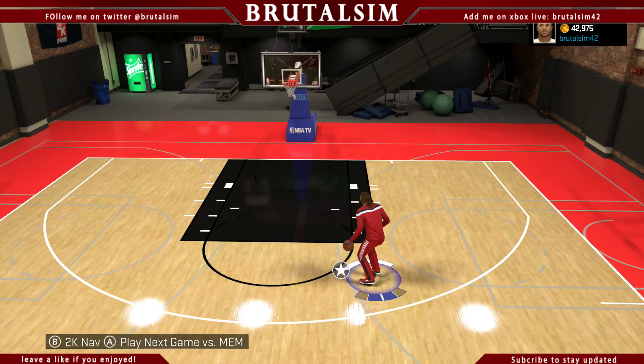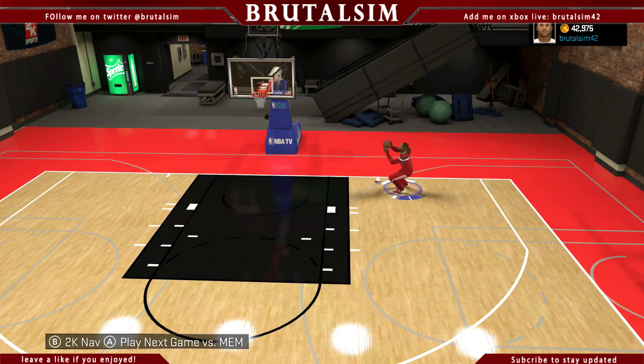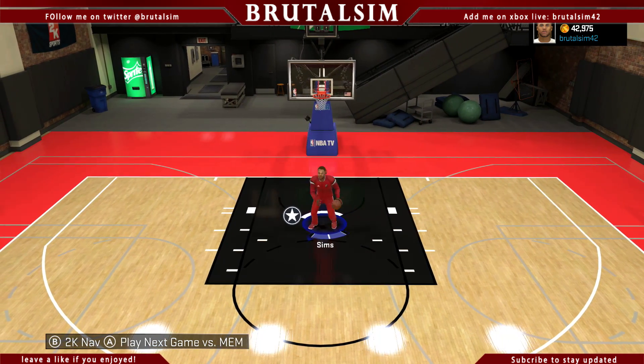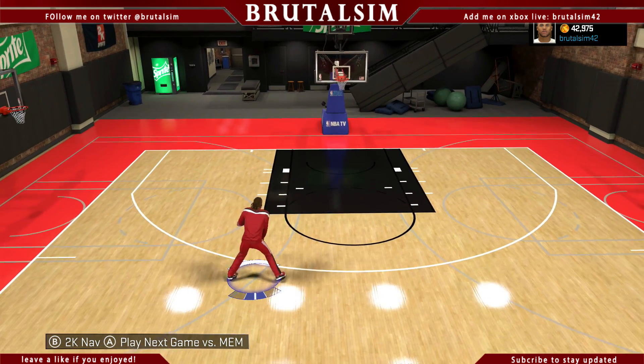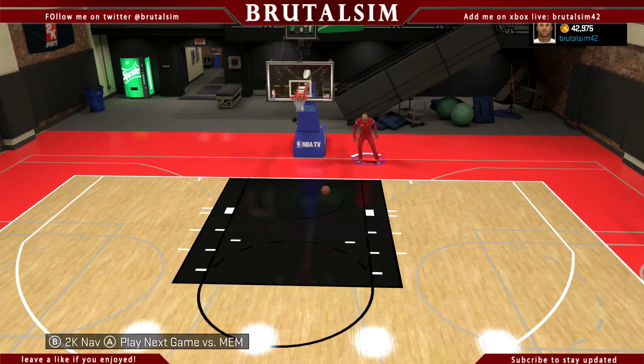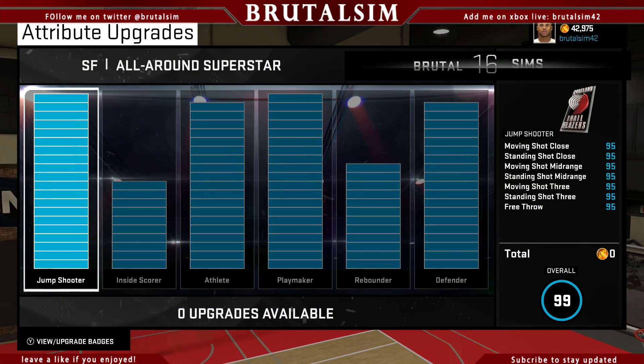I'm bringing my final attribute update for my small forward. Every different legend level, I always create the next player. So I created a point guard for my first level, my second level was my small forward. Now I'm about to create a center.